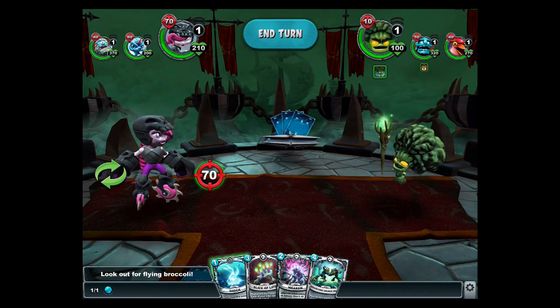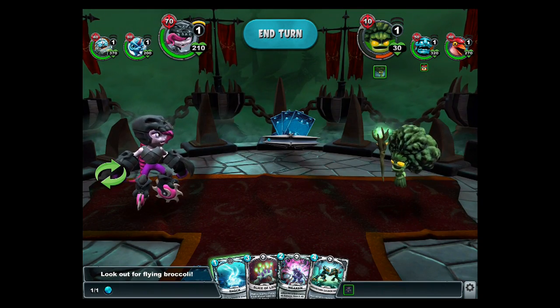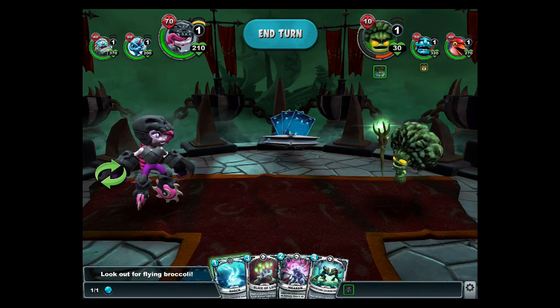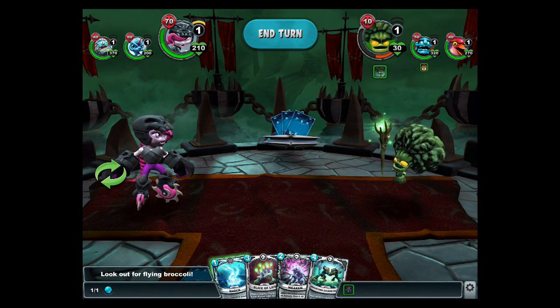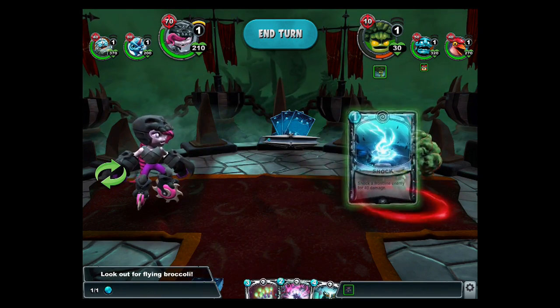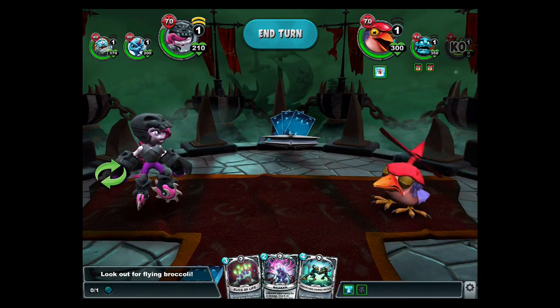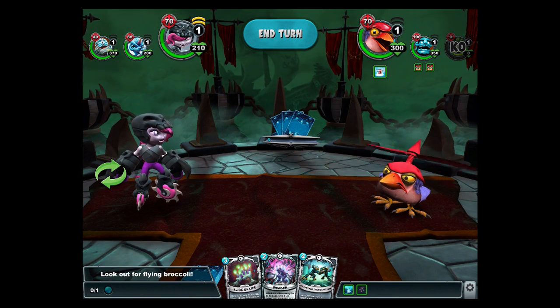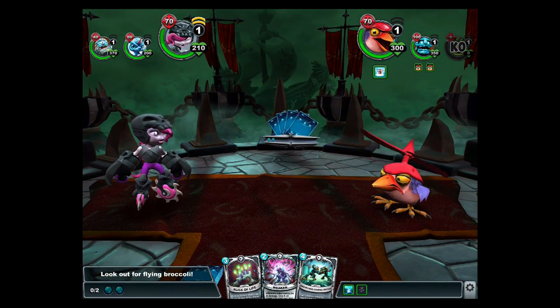When Broccoli Guy is KO'd, his allies gain plus 30 attack and plus 30 health. So if you KO Broccoli Guy right now, they'd have 80 attack and higher health — I don't know if that's a good idea. You're taking a chance but fighting power with power might be right. The power going up is probably the worst part; the health is no big deal, but the power is what hurts, especially Grave Clobber's.